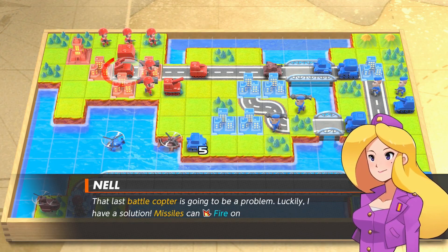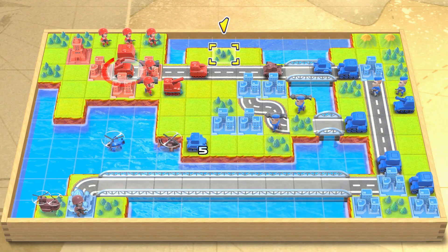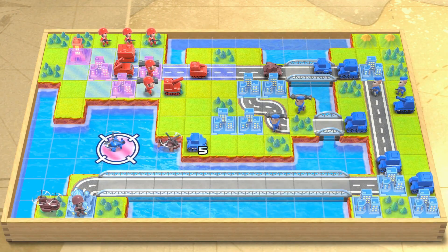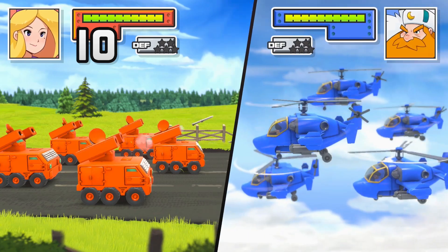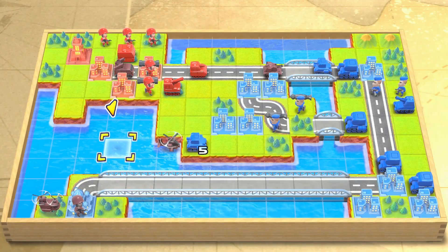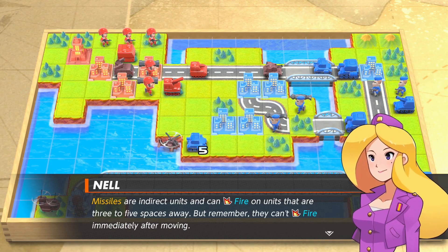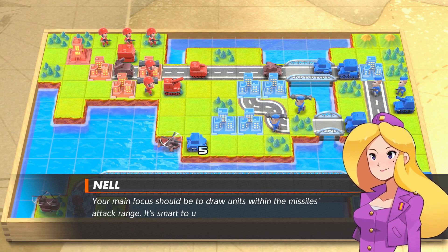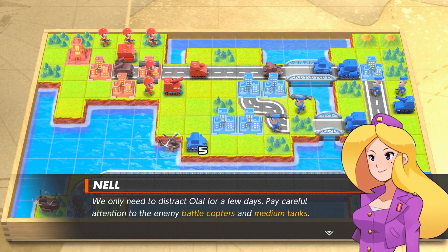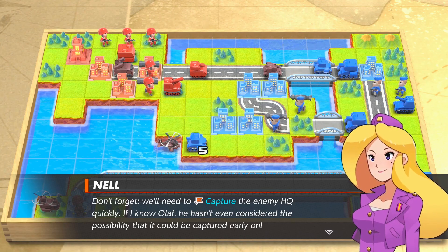The last battle copter is going to be a problem. Luckily, missiles can fire on air units from a distance. Missiles are indirect units and can fire on units that are three to five spaces away, but remember they can't fire immediately after moving. The main focus should be to draw units within the missile attack range. It's smart to use them in conjunction with anti-air units. Don't forget — you'll need to capture the enemy HQ quickly.